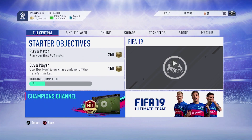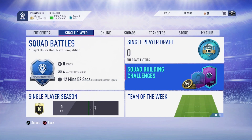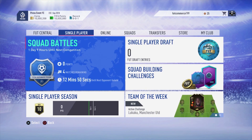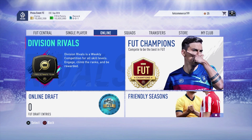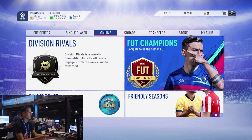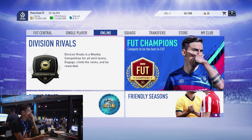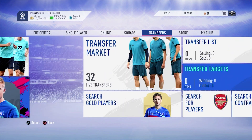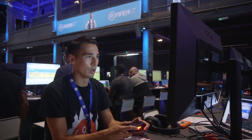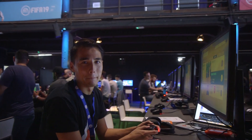I know this is what you all want — you need to open packs, find legends, find icons. So you've got objectives, Champions channel for highlights, FIFA 19 Ultimate Team. Single player — squad battles. They said there's division rivals now instead of fut seasons. It's a weekly competition for all skill levels: engage, climb the ranks, and be rewarded. There's foot champions to compete and be the best, and an online draft as well. Right — transfers, lads. Let's get busy.